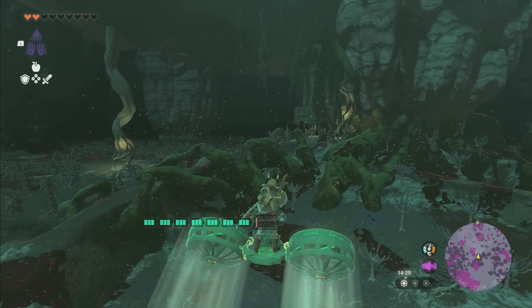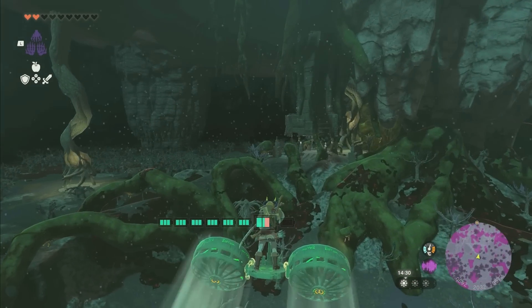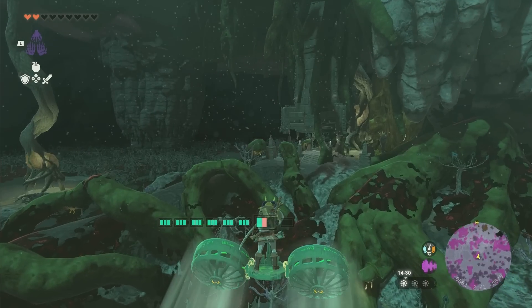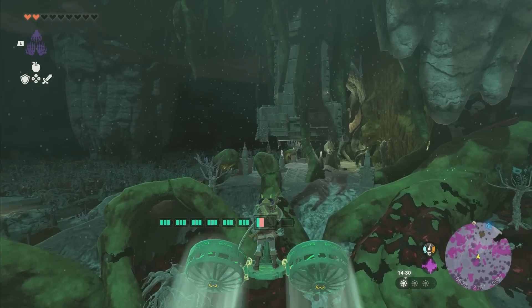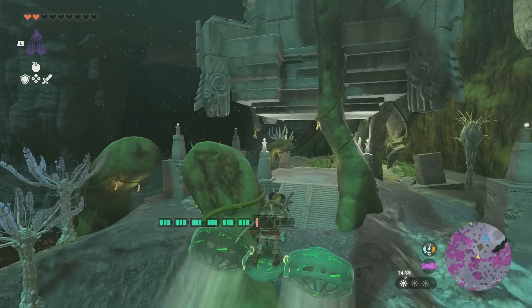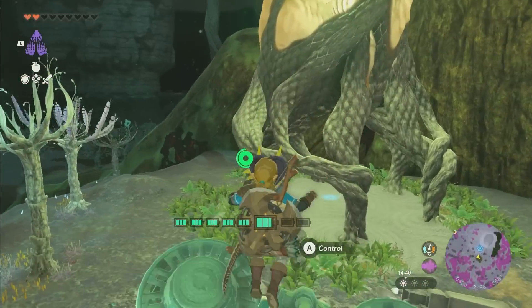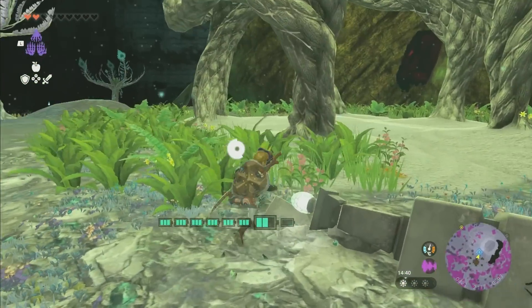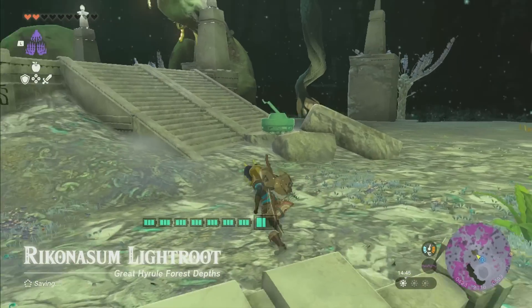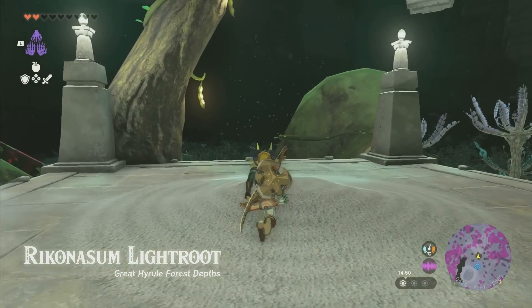We're going to head over to this thing. You'll see this weird, almost tower-like structure over here, and what you're going to do is get underneath it. A really important thing here is that once you get over here, you'll definitely want to grab the light root on the backside. Go under it and press A or X to interact with it — that'll give you a fast travel point down here so you don't have to come all the way back the way we just came in.